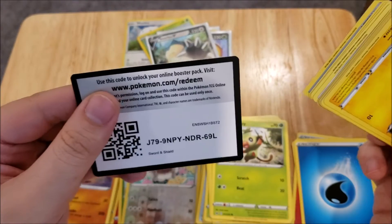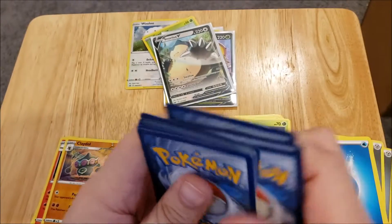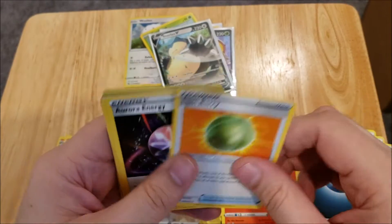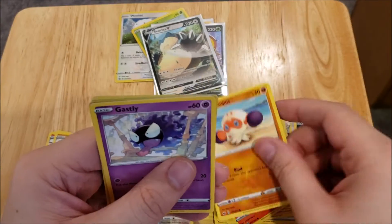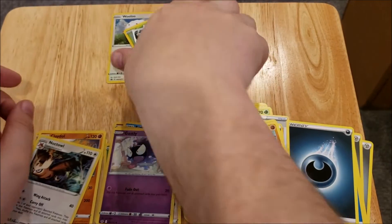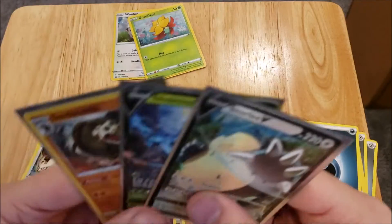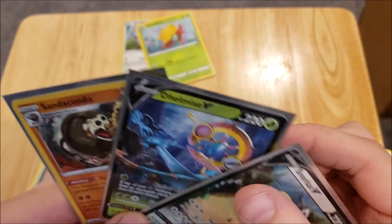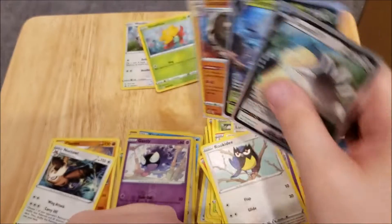Now we've got one more pack — the one from CCG Castle. Let's see what it gives me. There is the code card. One, two, three, four. We have an energy, a Rookidee, a Lum Berry, a Roar Energy, a Joltik, a Sandaconda, a Clobbopus, a Gastly, a Rookidee, a reverse foil Gastly, and a Toxtricity. Nothing great out of that, but out of seven packs total, that's not bad — we've got two ultra rare Vs: a Snorlax V and a Delmise V, plus a holo Sandaconda.